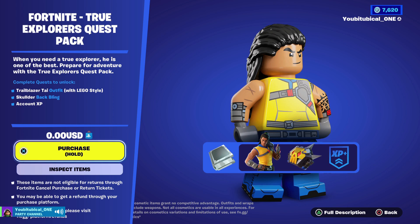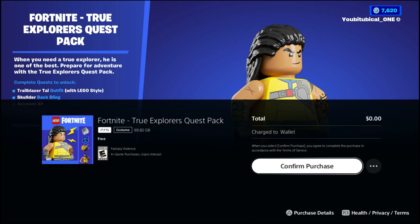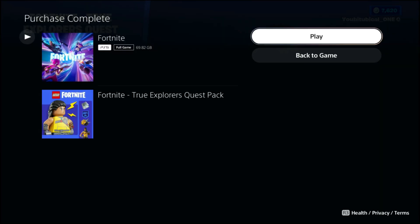You will see 'Purchase' — it is literally for free, it is zero dollars and zero cents. All you have to do is hold on here to purchase it. It'll ask you if you want to purchase this, you will see a confirm purchase icon, you want to click that. It will then process and complete your order.